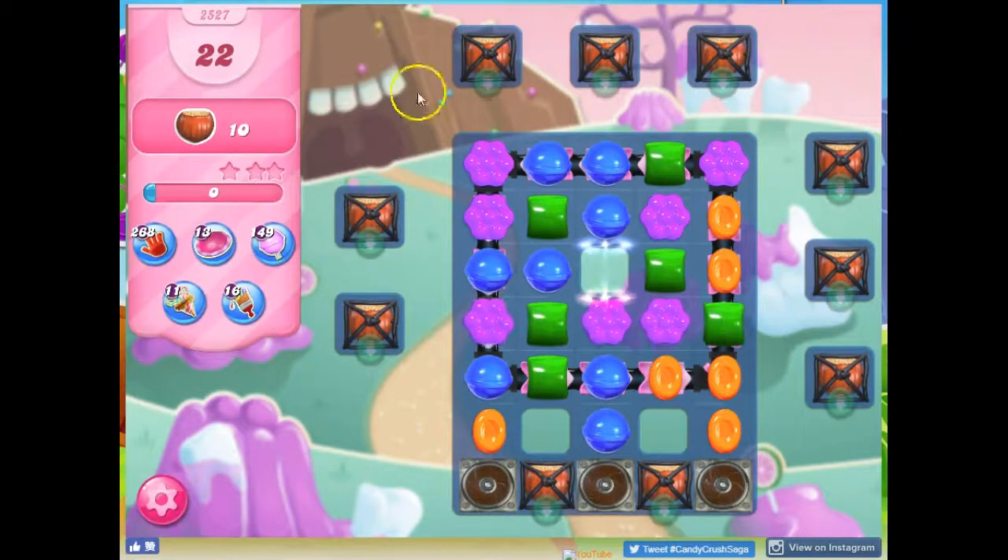The ingredients are all along the perimeter here. What we are going to need to do is just unlock these licorice locks. Once we do that, these will automatically be collected.